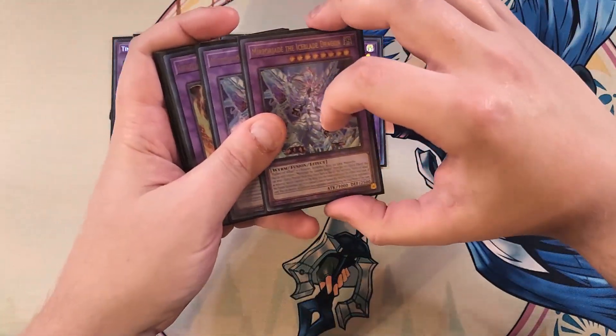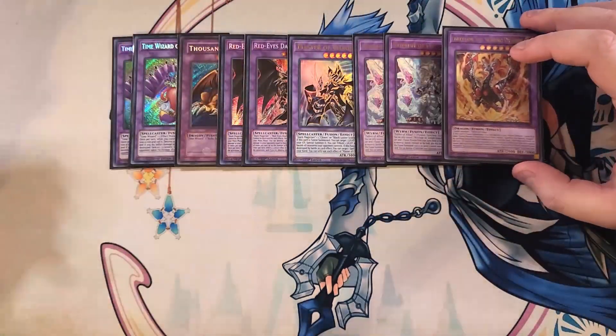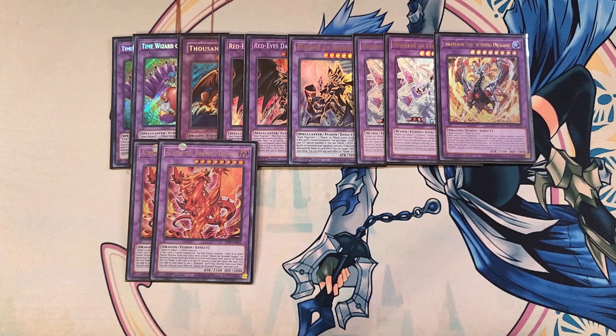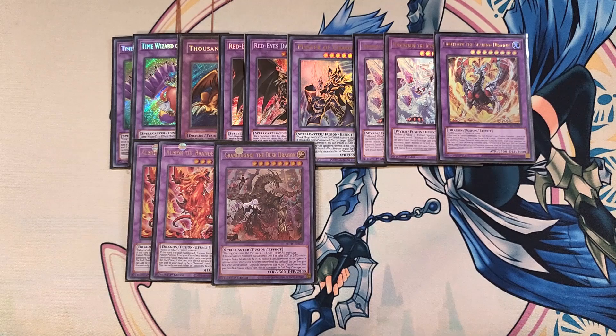We then play two copies of Mirrorjade as a two-of boss monster, which is amazing for banishing cards off the field. We then play a single copy of Lubellion, great for shuffling fusion materials back to make boss monsters like Mirrorjade or Red-Eyes Dark Dragoon. We then play two copies of Albion as a two-of, which is basically walking Miracle Fusion for the deck. You play one to fusion summon with and one to send to the graveyard, since when sent to the graveyard, during the end phase you can add or set a Branded spell or trap directly from your deck. We also play a single copy of Dusk Dragon, mainly used with Fusion Deployment to reveal and summon Blazing Cartesia from the deck.